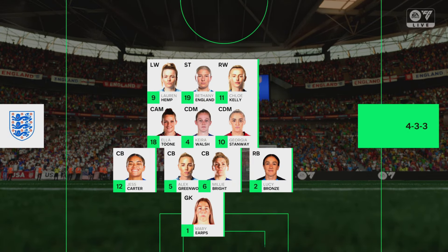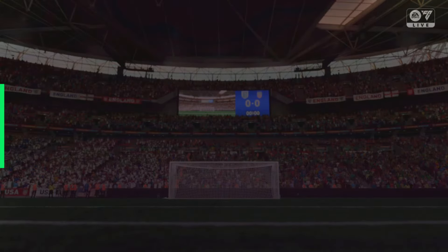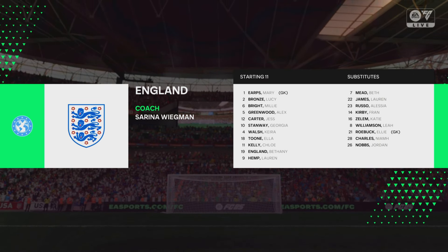The England first 11. Well, it's great to see a team playing with wingers in a 4-3-3, but they've got to be effective, both with their dribbling and their crosses. Otherwise, they'll become bit-part players.